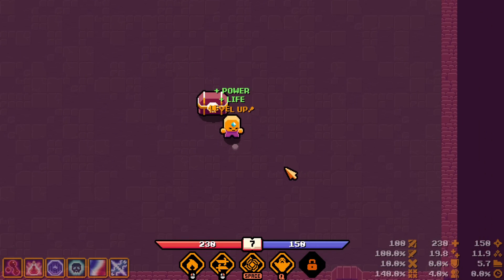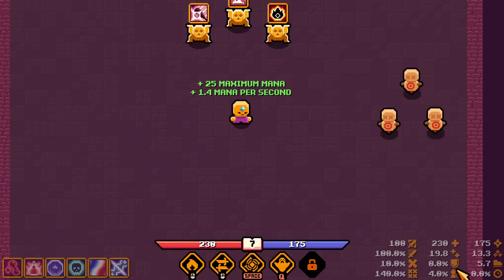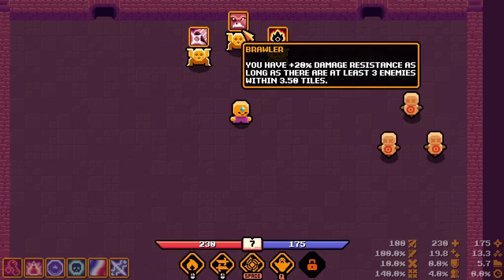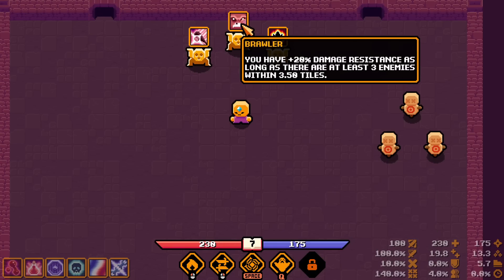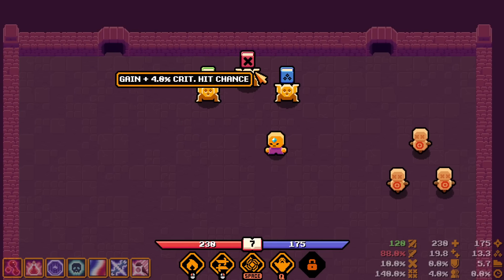Rolled maximum mana and mana regen — at least the book can roll something other than life. It also rolled evasion at some point. Power is increased by 20% but attack speed is reduced by 12% — decent with the spinning blades. You have 10% damage resistance as long as there are at least three enemies around you. Just going with 20% more damage and less attack speed. Max life, crit chance, mana regen — going with mana regen.